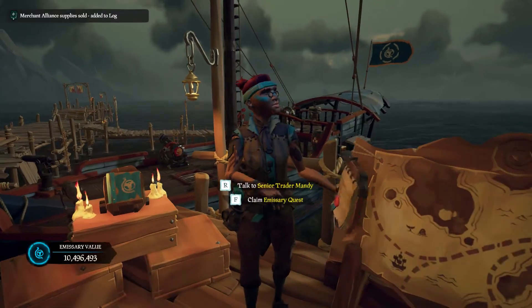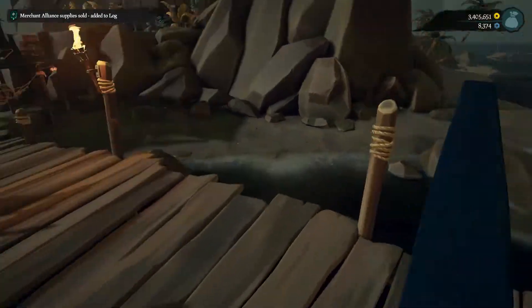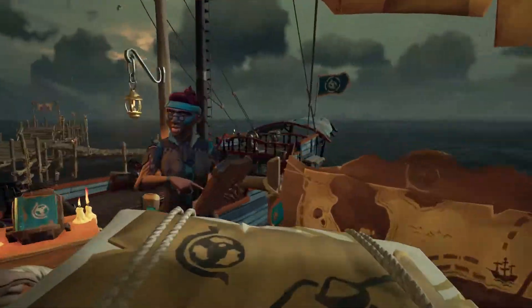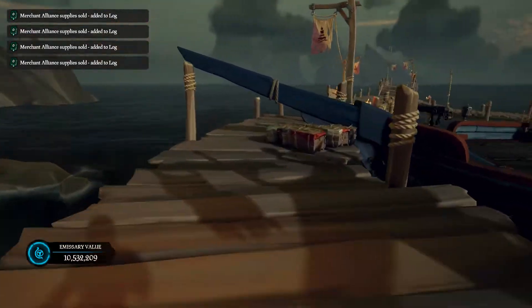We need to cash it in and I want to claim the emissary quick as well. Let's start unloading. Quick note: the reason I'm turning right after I press F is because I have fast pickup enabled.